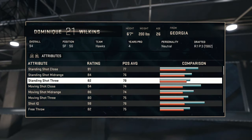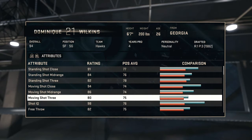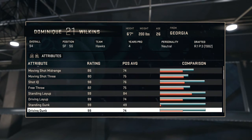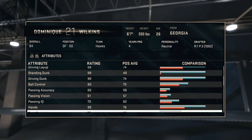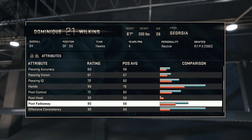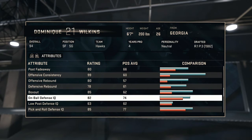Wow, pretty nice stats. 91 standing shot close, 84 mid-range, 82 three-pointer, 94 shot close moving, 86 moving shot close, 80 moving three, 98 IQ, 99 driving layup, 99 standing dunk, 99 driving dunk. Oh my gosh, this card is a must-have.